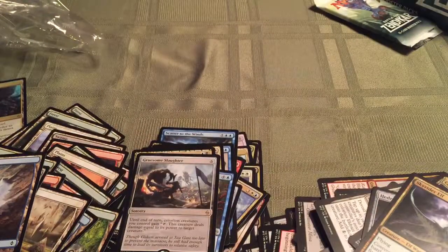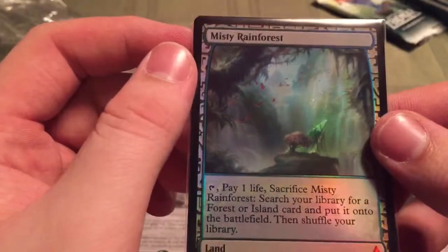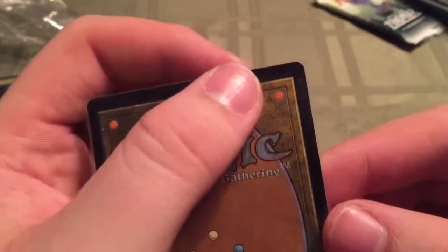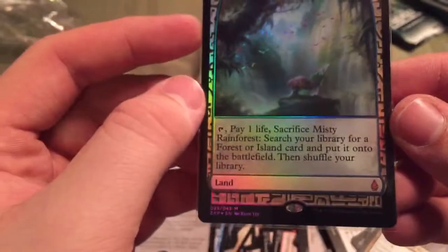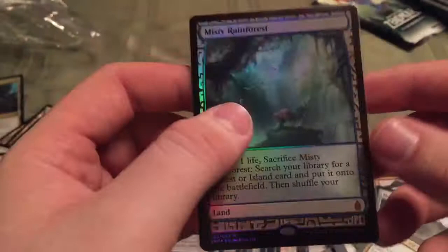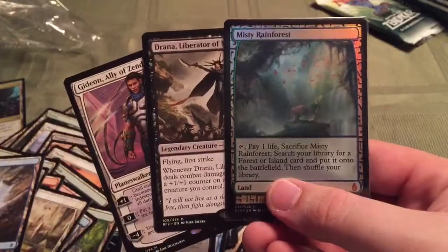Point is, let me get a look at you. How about that. We also got a bunch of the lands. Gideon and Drana — no explanation needed guys. Misty Rainforest. See you next time.